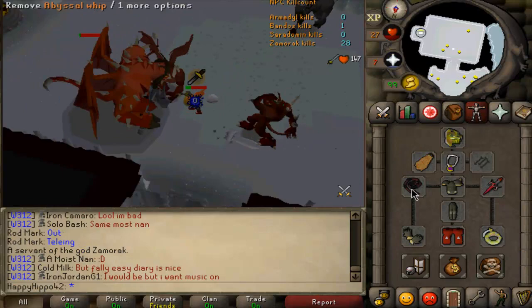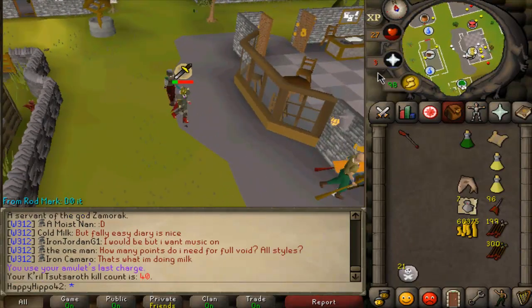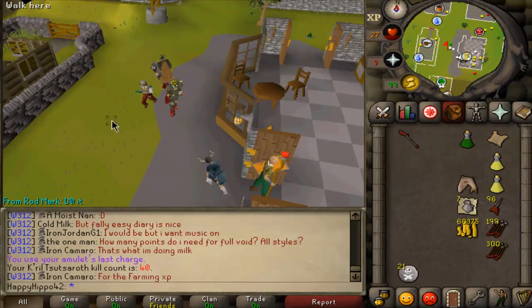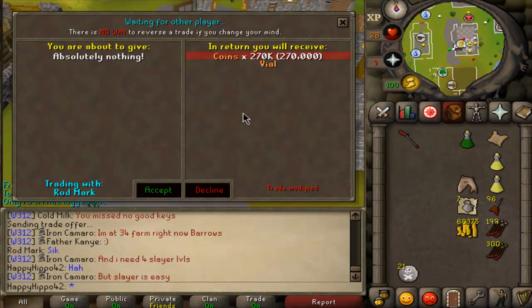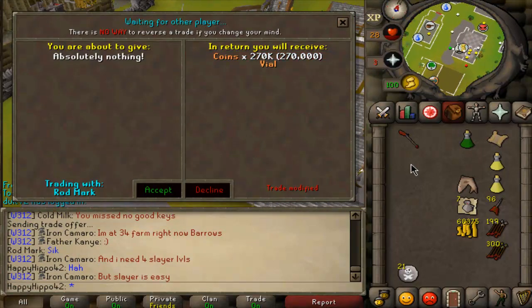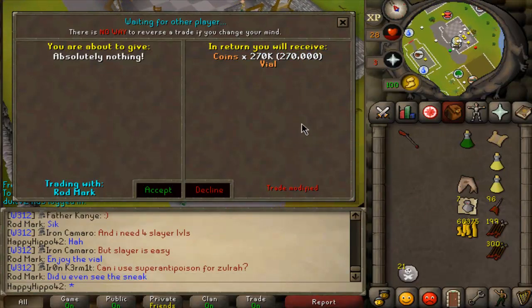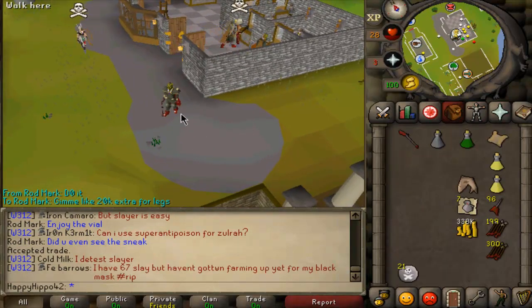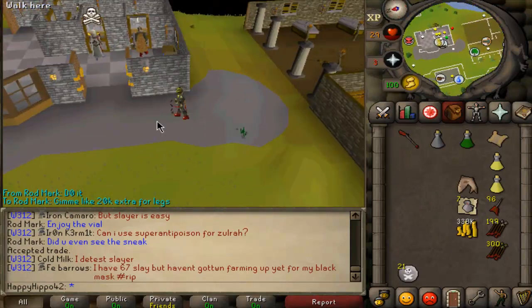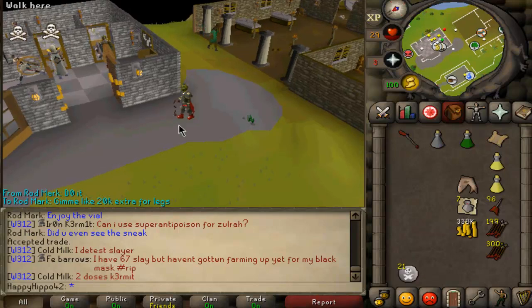Here we go! Not the best of trips — our split was 270k cash on top of the rest of the stuff which is basically junk. Enjoy the vial, cheers bro. Basically we didn't make very much. Got ourselves a steam battle staff but unfortunately it was only worth 450k. Not the best of trips but I'm sure we can do some more in the future and hopefully make some money.